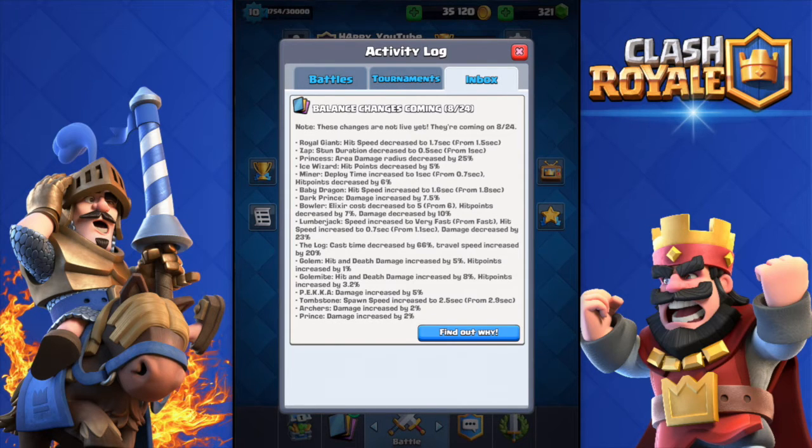Something I'm really hyped about is the Zap spell — they decreased the stun duration from 1 second to 0.5 seconds, which is a huge thing. The Zap spell not only damages the opponent's cards like the Fireball or the Arrows, but actually stuns them as well. Cutting the stun time down to half is a pretty big nerf, and I really want to see how this works after the balance changes, because the Zap is literally the most used card.